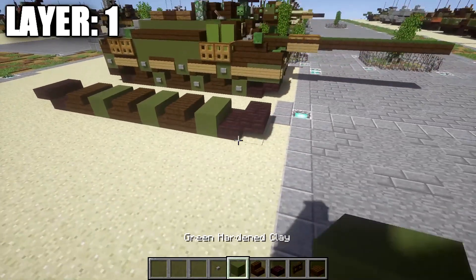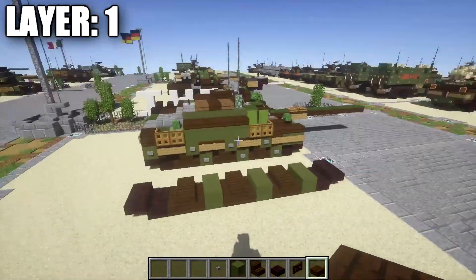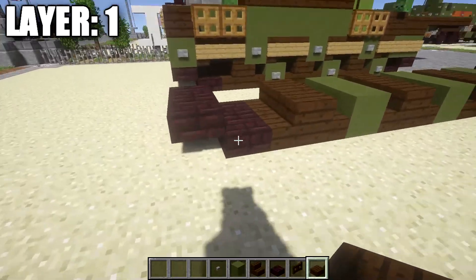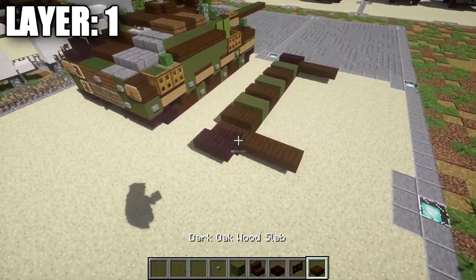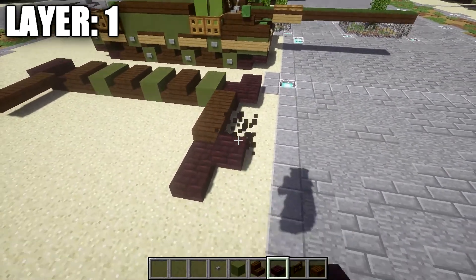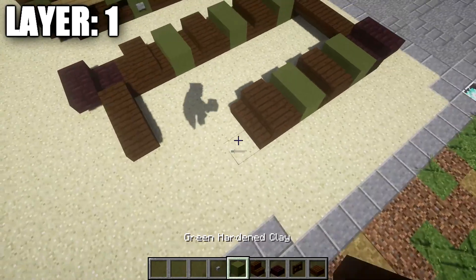After that, we're going to place down a row of two of netherbrick half slabs, followed by a row of two of netherbrick top slabs. Then we want to go to our front here — the tank direction is facing that way, same as we have for this model. Going off this half slab, we place down a row of three dark oakwood top slabs. Then going to the back, off those two netherbrick half slabs, we place down a row of three as well. Once finished, we copy the same track design we did on the left side over to the right side.